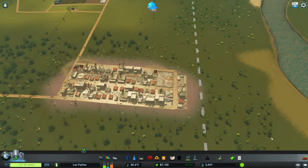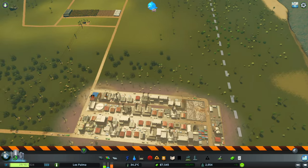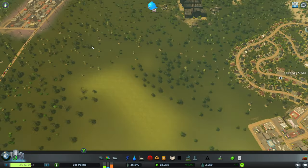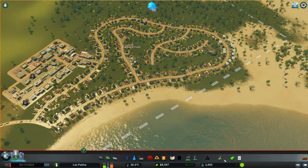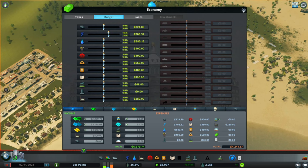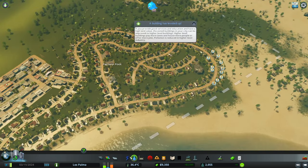We've got a lot of buildings burning down over here because we don't have fire coverage — but that's fine, I'm not too bothered about them. Don't quote me on that guys. Secondly, we need to sort out our power issues. Let's pump that up to about 115 or 116, and let's see whether that solves those issues.